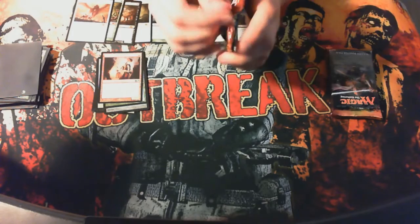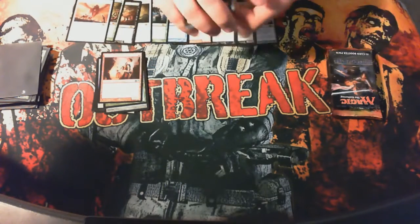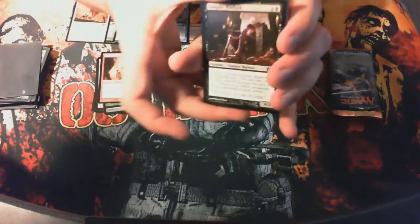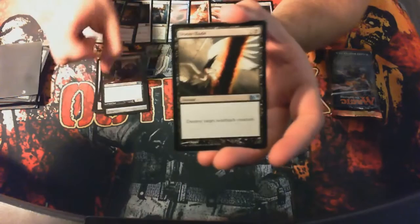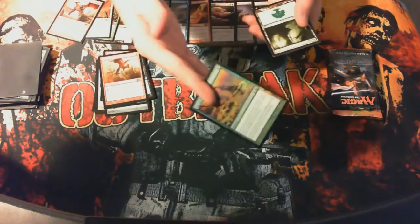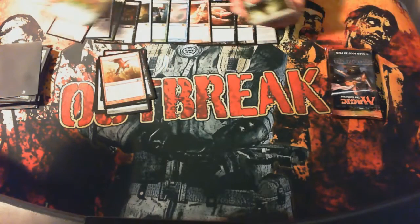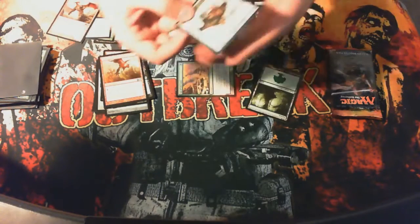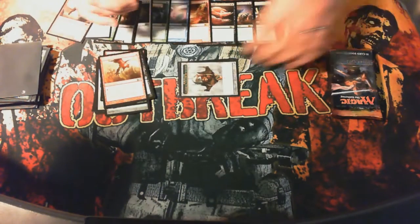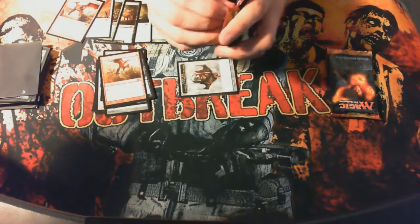Next pack — I peeked a Doom Blade right there. Vampire Warlord. Doom Blade. Barrage of Expendables. And a crappy dragon — The Scourge. Then a foil: Lay of the Land, it's a foil common. And a Garruk emblem — I know it'll be worth something. That pack was pretty decent: a mythic, an emblem, and a foil.